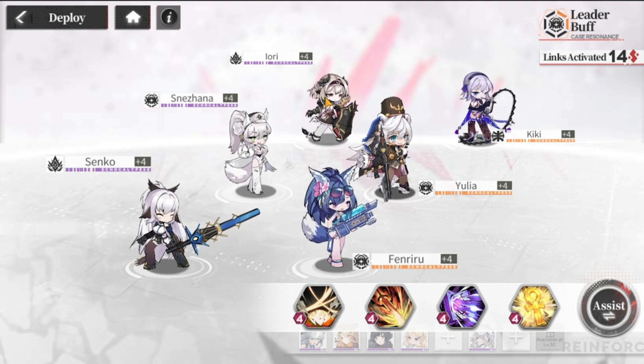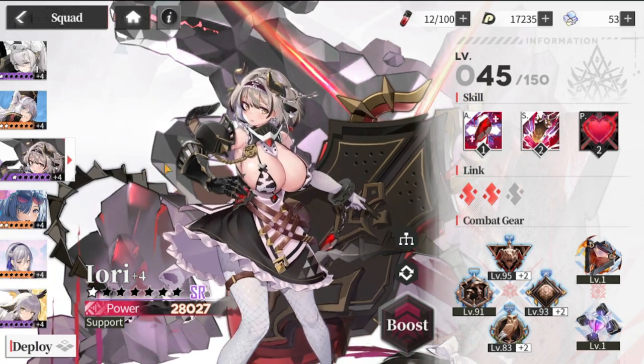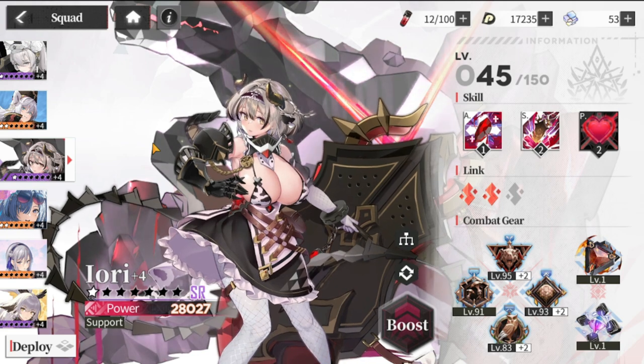Preferably put your healers and support in the fourth position, which is the upper back row. Do not put them in front, because your healers and support units are squishy and the front line gets attacked first. After this video I'll be creating a gearing guide, but so far that's your basic team building covered.